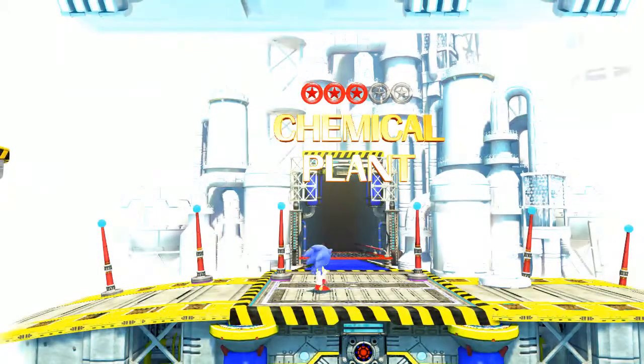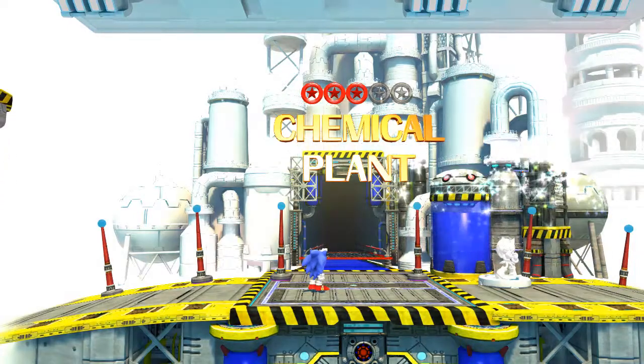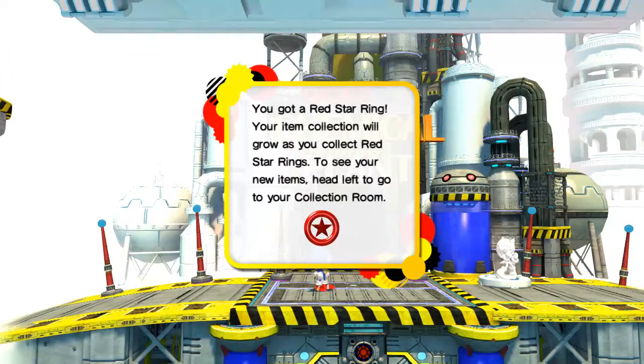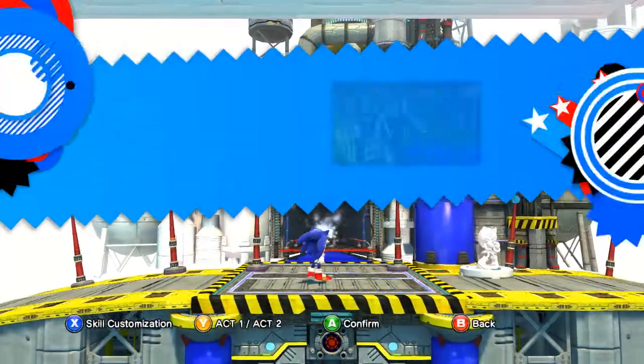So now that Classic Sonic's Chemical Plant is completed, we can now do Modern Chemical Plant. It was the Green Hill Collection Group — basically where you get items like artwork and music. They actually did add music from Sonic and the Black Knight, I believe. Okay, so now we will switch to Modern Sonic and Modern Chemical Plant.